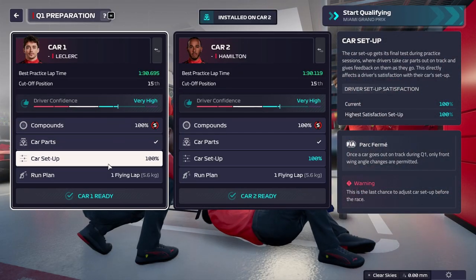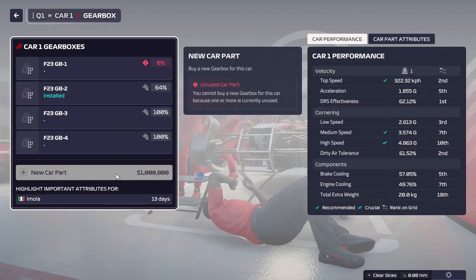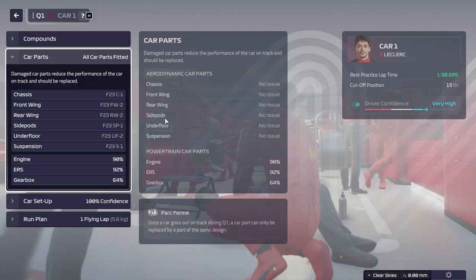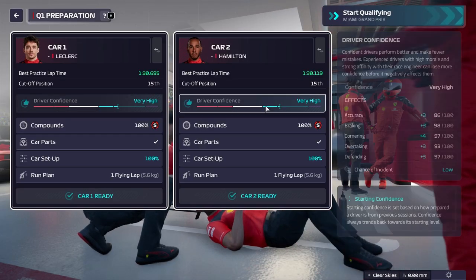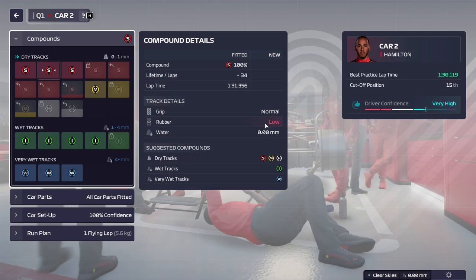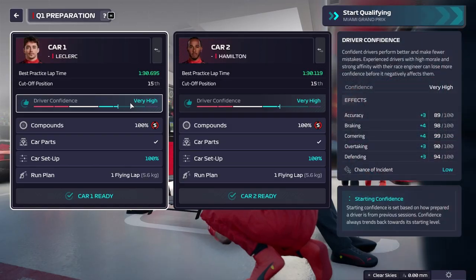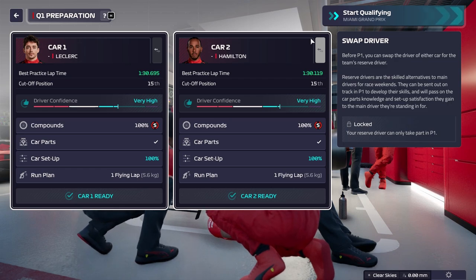The only concern is Leclerc's gearbox — it's not damaged but I want to wait until it's closer to 50% before putting in a new one. Everything else looks good. We only have three new sets of softs since I saved a new set of mediums, so we'll have two sets of mediums for qualifying and the race. I wasn't sure about Miami strategy so I wanted an extra set of mediums. I think we can get through Q1 on one set of softs and use a scrubbed set for Q2.